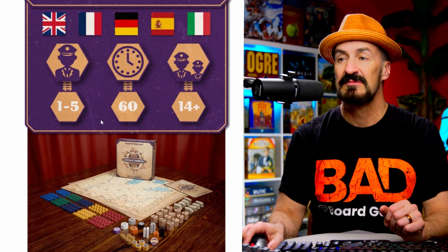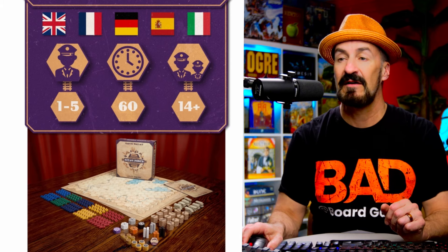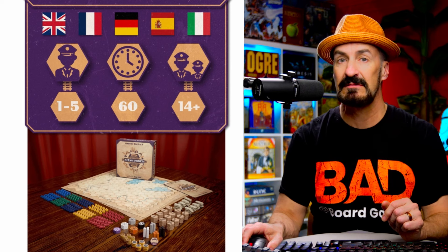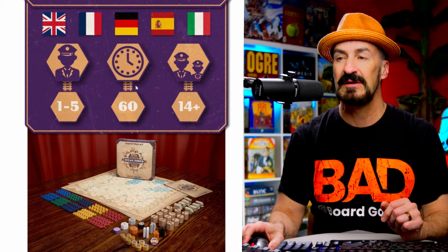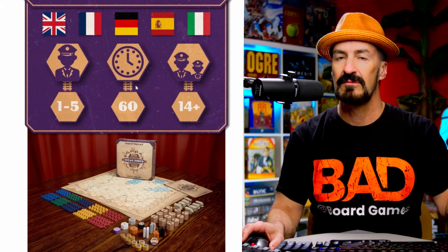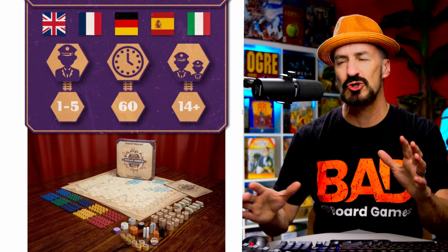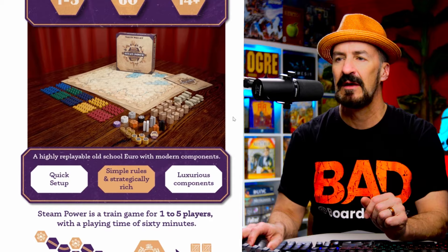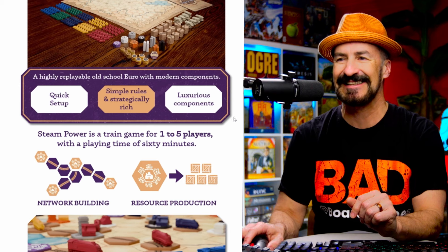One to five players. Most Euro games — we don't want to play at max count. I have played Steam Rails to Riches at four and enjoyed it, and it didn't take forever. This is saying 60 minutes, and based on the rule changes they've made versus the original, it's probably going to be a shorter game, which can be nice. It'll make it a little bit easier to table. But for those train pick-up-and-deliver people who want something super chunky, that's not this.